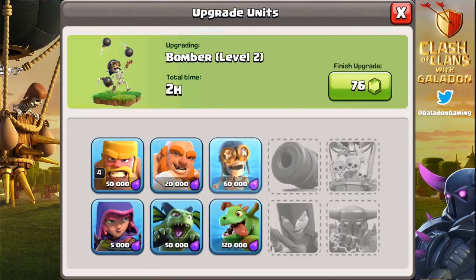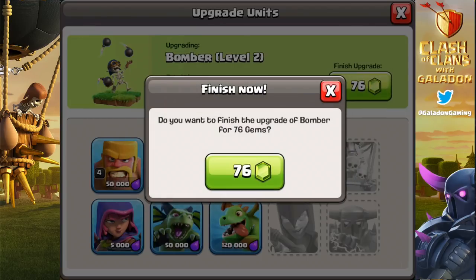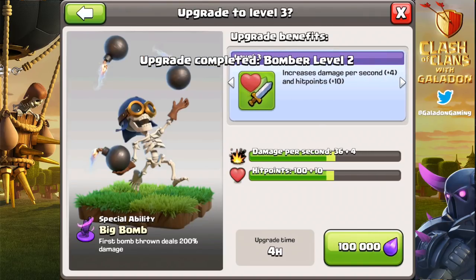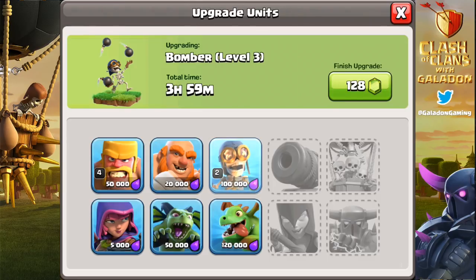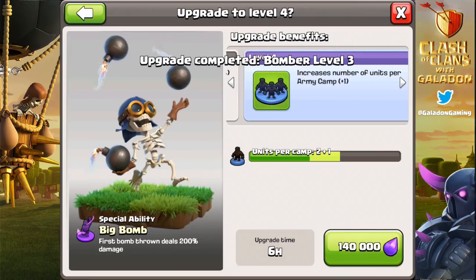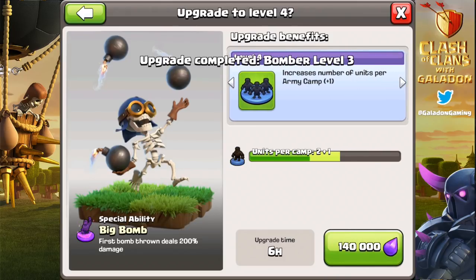Right away we're going to upgrade this bomber all the way to level 8. Our defending village will be a maxed out Builder Hall 4, which is where we'll be showing the interactions. Notice right away as the bomber went to level 2 he picked up an ability: Big Bomb. At level 3 he picks up additional damage per second and hit points, and that is going to continue as we upgrade the bomber — not every level gives him additional hit points and damage.